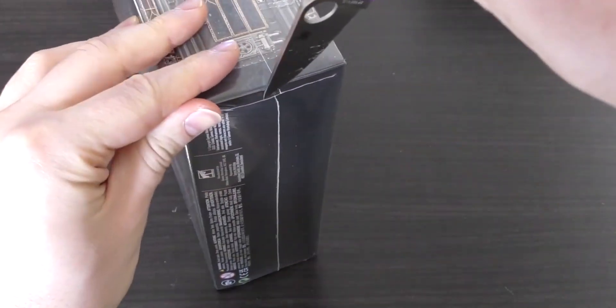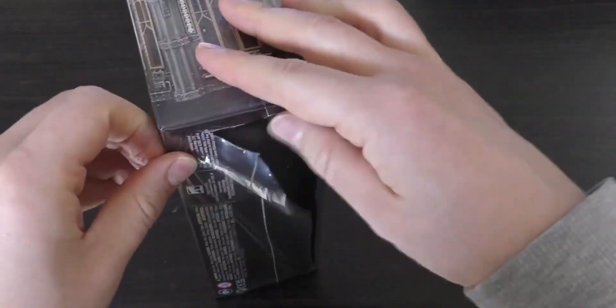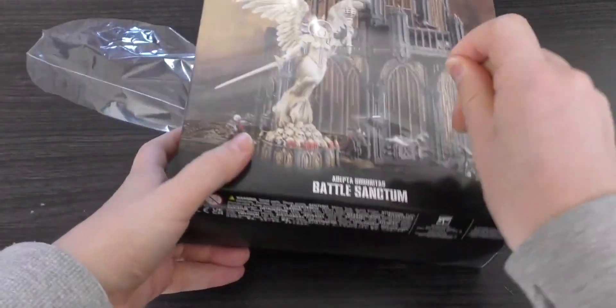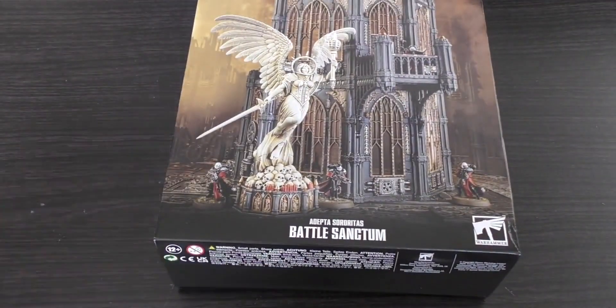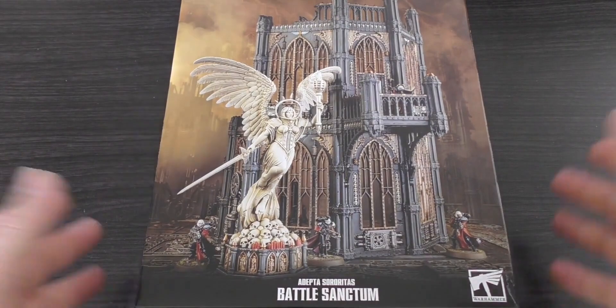I do like how all the new releases — like the Orks, the Eldar, Chaos, and so on — have had their own scenery kit. However, all of those scenery kits have been a lot cheaper. I think the Noctilith Crown was £30 or so. So this is the most expensive scenery kit to accompany a new army release at £65. It's now the most expensive Sisters of Battle model, along with the Triumph of Saint Katherine.